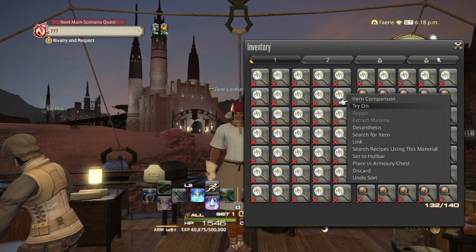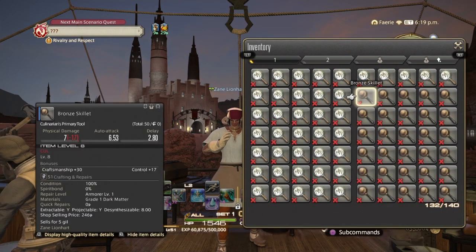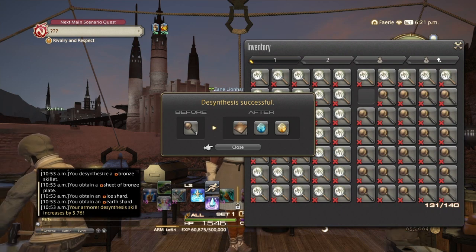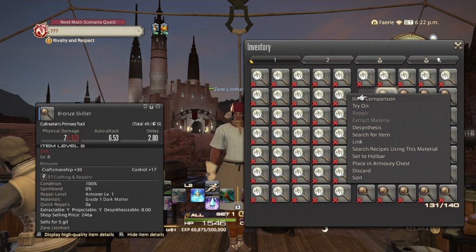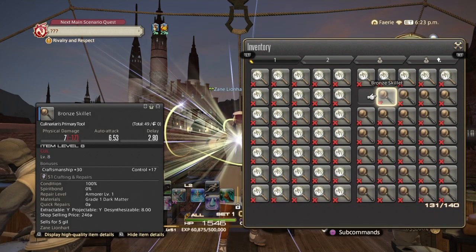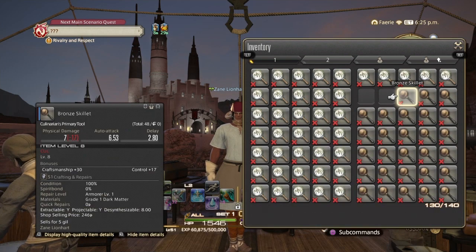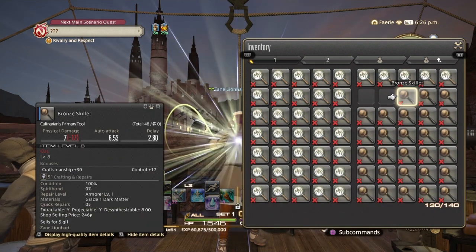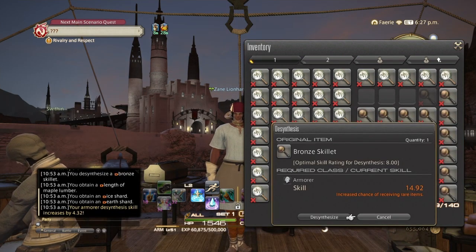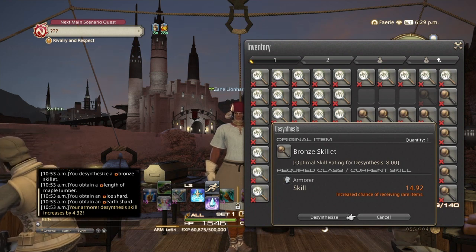We're going to desynthesis these a couple of times to show you guys how much experience you get, and then we'll fast forward everything. We got 5.76 points for this one — you get your shards and materials back. That one gave 3.84. And as always when you are desynthesizing, when you see orange letters you have a chance of getting a rare item such as demon materia.